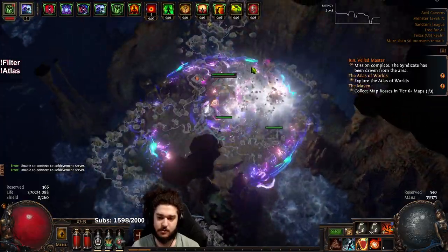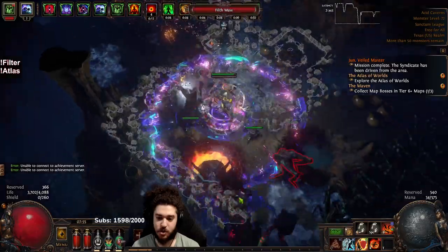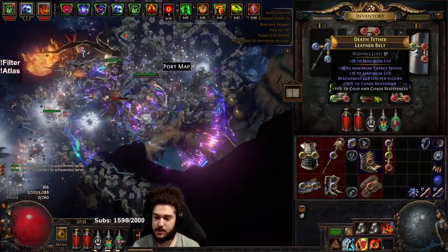I hear people saying Immortal Flesh is super cheap — I'll have to go pick one up. The only reason I don't have an Immortal Flesh right now is that my belt has 41 chaos resist, and if I'm going to die, it's going to be to chaos damage right now, not anything else.